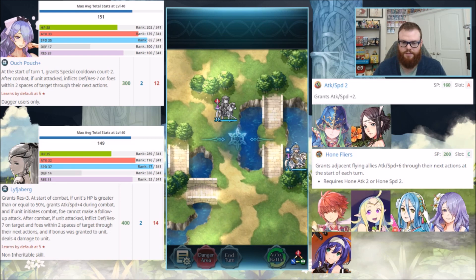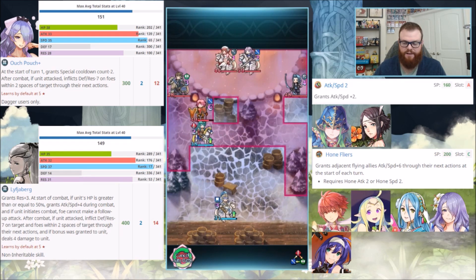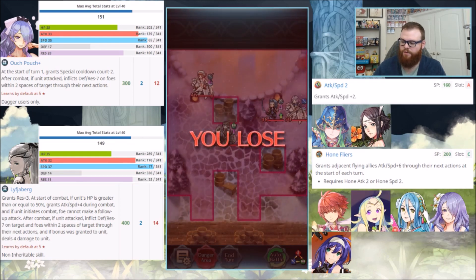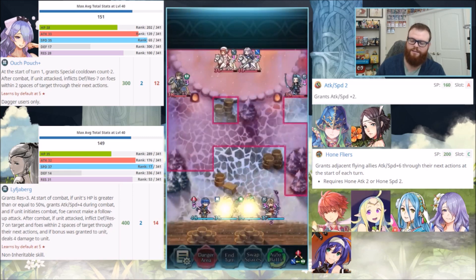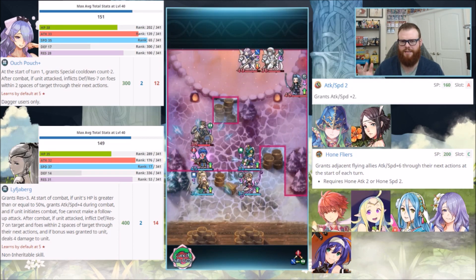Camilla is obviously free-to-play. It's worth noting that Ouch Pouch can be refined — Attack, Res, Defense, and Speed refines are available. Dagger users can also inherit Ouch Pouch, if that was of interest to you. She also has Attack Speed 2, which is not a unique skill, but it is semi-rare and not all that useful for the most part. Nephany and Summer Noir both have it. It's not a great skill, especially if you're looking at Arena — 160 SP is not where you need to be for the A slot. You should just get a different A slot skill, because that is much, much better.